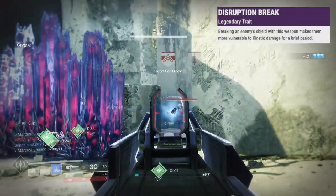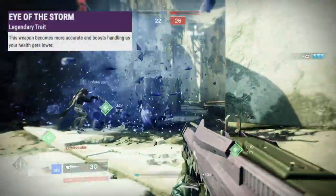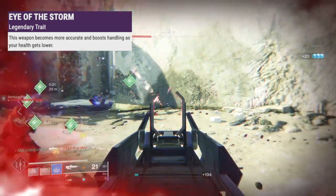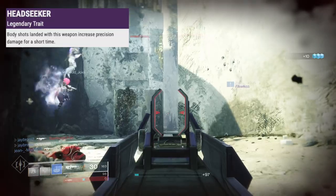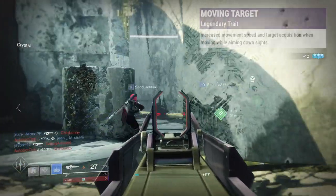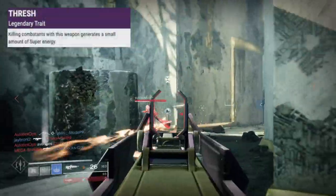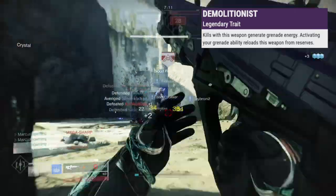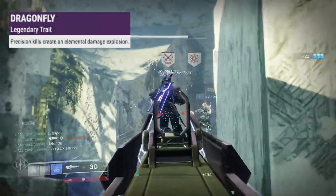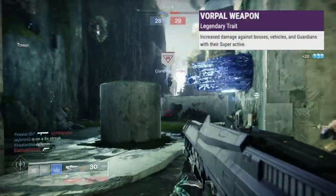In the last slot, Disruption Break makes enemies take more kinetic damage for a little after breaking a shield. Eye of the Storm gives more accuracy and handling as your health drops. Kill Clip boosts damage for reloading after a kill. Headseeker gives more precision damage after landing body shots. Moving Target increases move speed and target acquisition while aiming and moving. Thresh will charge your super a little for kills. Demolitionist charges your grenade for kills and using your grenade reloads the gun. Dragonfly makes enemies explode for precision kills. And Vorpal Weapon does more damage to vehicles, bosses, and Supers.